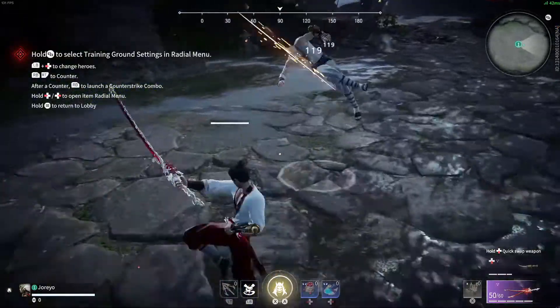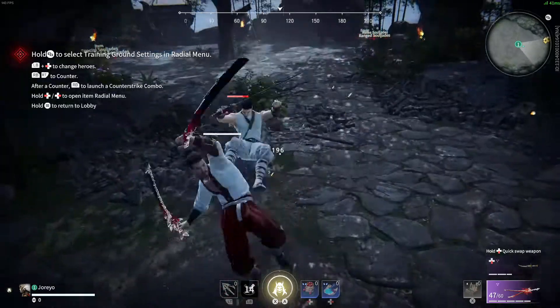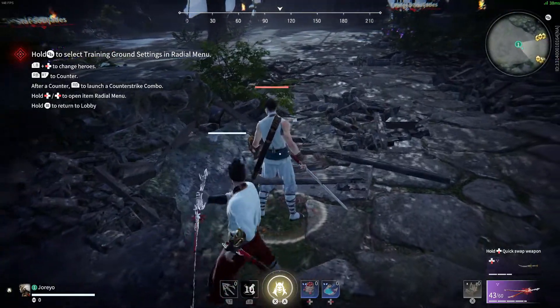Takeda F2 combos can be rather confusing, so I wanted to point out how they work. If you're on the ground, no matter the distance to the opponent, you will successfully grab them.